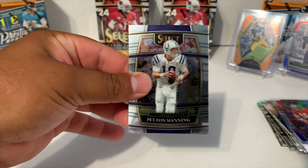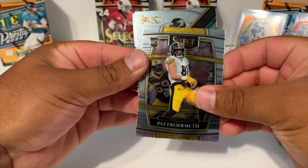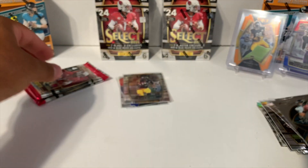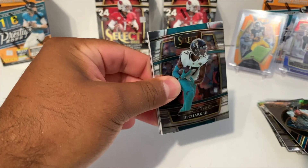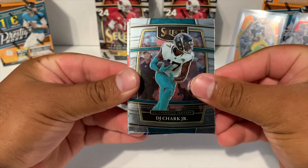Gotta be careful with those corners — three more packs. We got Peyton Manning, Pat Freiermuth concourse, a Mark Brunell Hidden Talents, and Antonio Gates. Oh, this one feels kind of thick — we might get a mem card. Check it out guys, we're going to get a mem card! So we got a DJ Chark Jr.